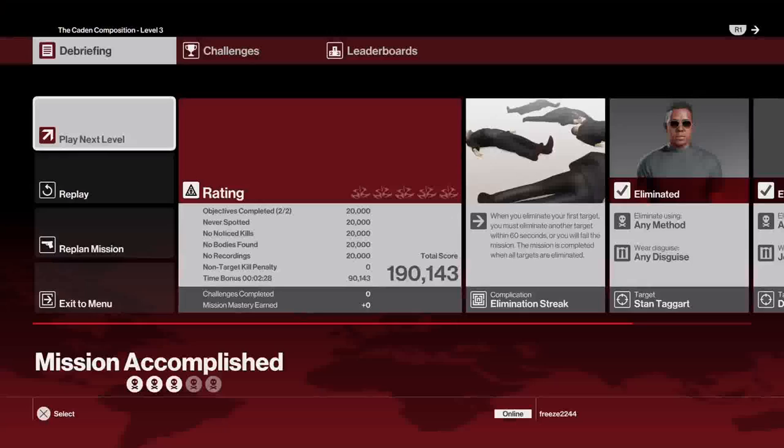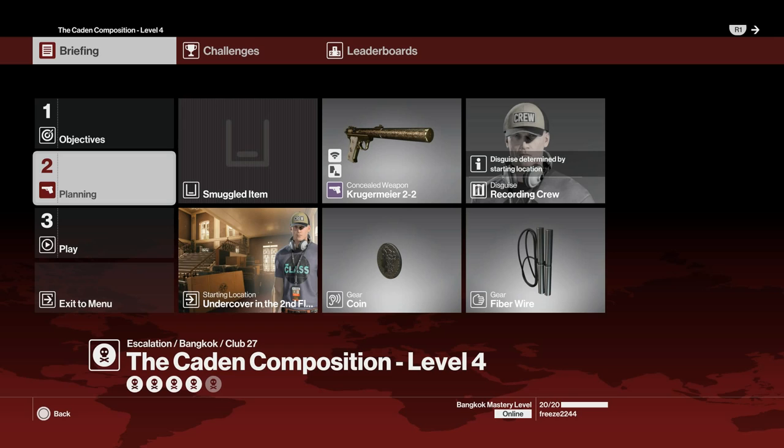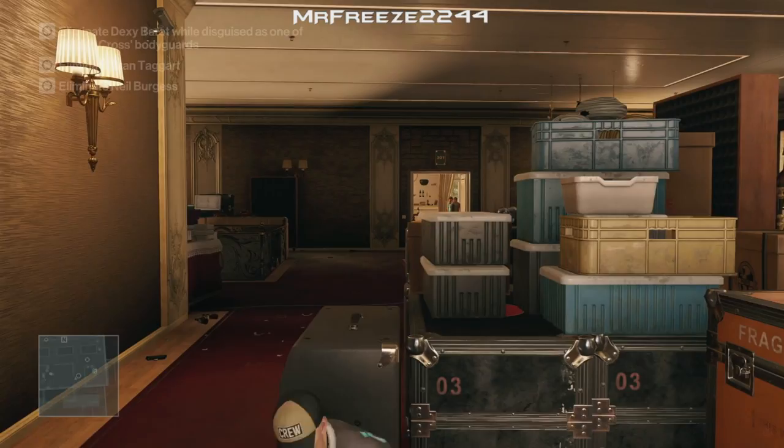That will take care of your Silent Assassin rating for level three — it'll be the same for level two. Now we can move on to level four. What's different in level four is we have an additional target. All the same rules apply as the previous levels, but now we have an additional target, which is quite simple to get. We're using the same items as before, starting undercover in the same location.